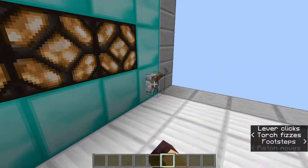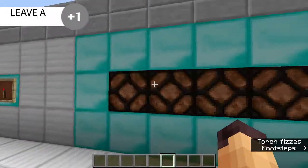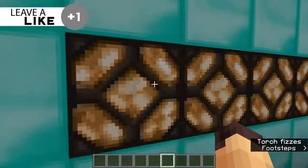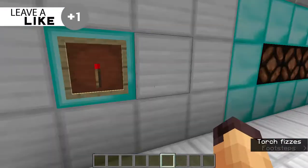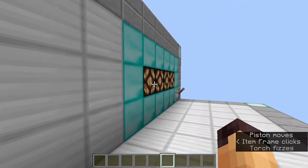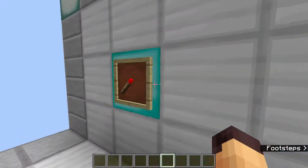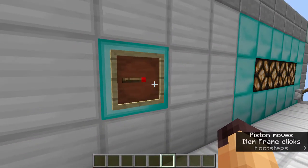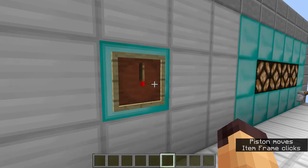We're going to flip this lever to turn this on, and our redstone lamps are going to indicate the speed of the redstone clock. Each speed is equivalent to one tick. Going to the second speed, you can see the lamps are turning on and off slower.